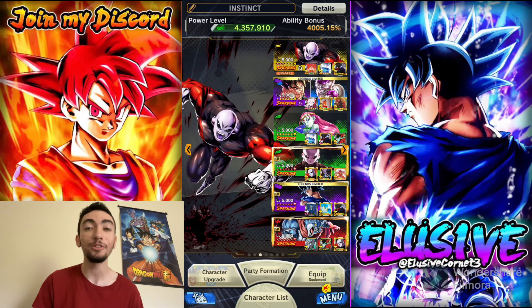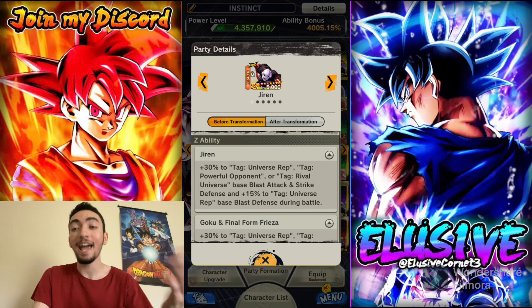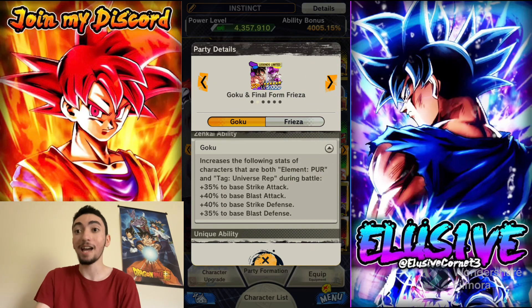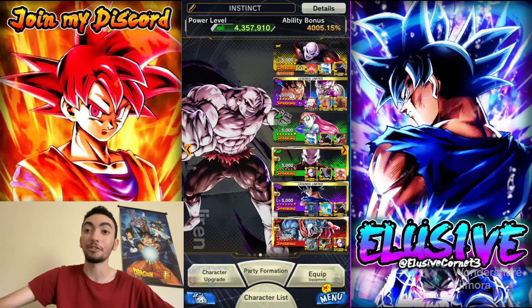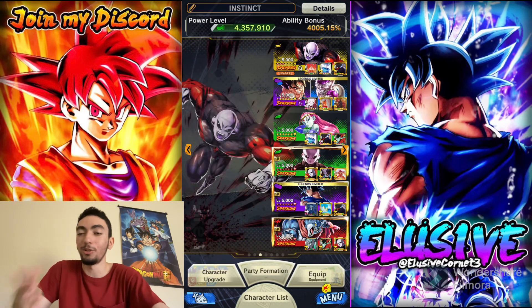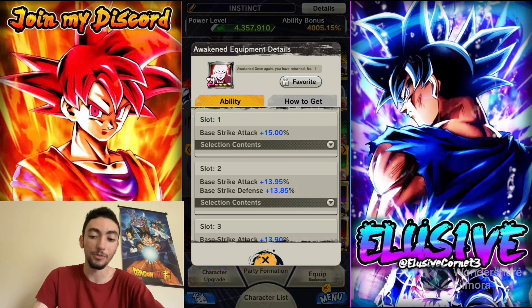They're definitely a lot better now — you can make the case they're top five easily, or even top three. With UI Goku getting a Zenkai, they can actually be Zenkai buffed properly on the Universe Rep Team. We're going to throw them on the Universe Rep Team alongside Jiren, and then Kawaii for a little bit of support. In terms of equipment, I'm giving Strike Attack and Defense, more Strike Attack and Specialist Damage on the second, and the same on the third.